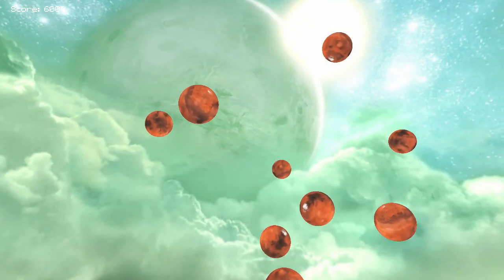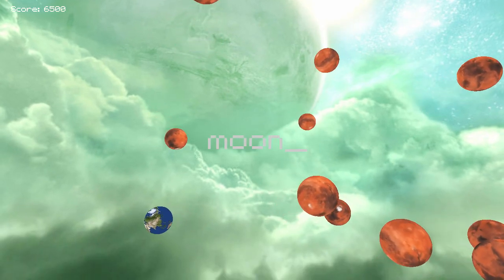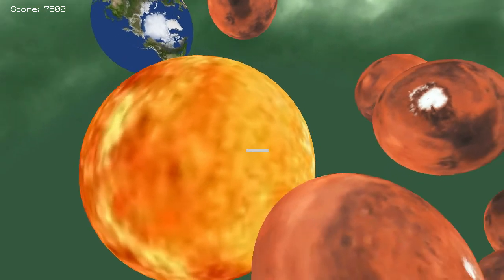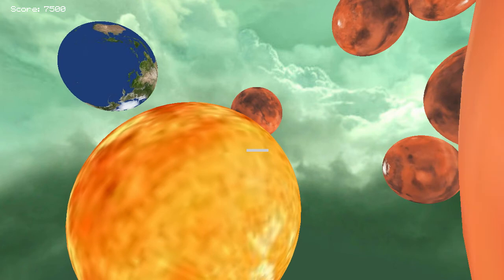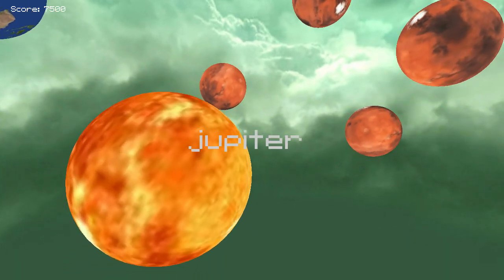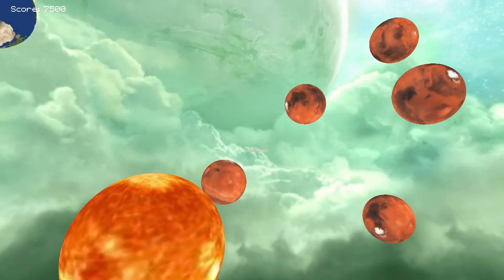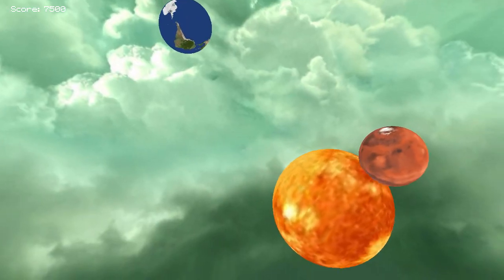You can have Mars floating around. You can also add Earth, the moon, and the sun, and you can make them gigantic like they should be. You can see that Mars is actually colliding with the sun — unfortunately they don't actually explode if they end up colliding with each other. Unfortunately you can't add any of the other planets: Mercury, Venus, Jupiter, Saturn, Uranus, Neptune, Pluto — none of that works. I guess these are the only planets we actually care about.